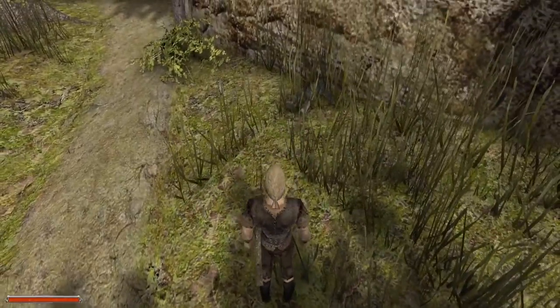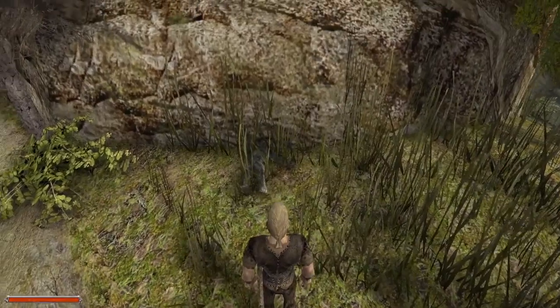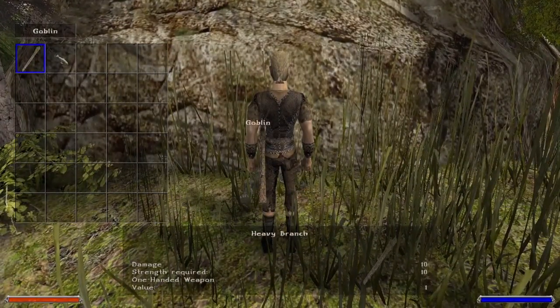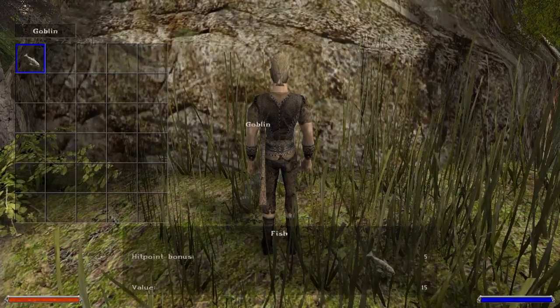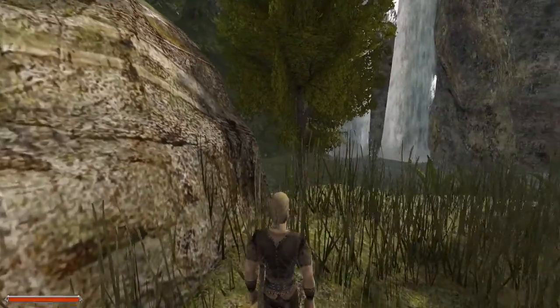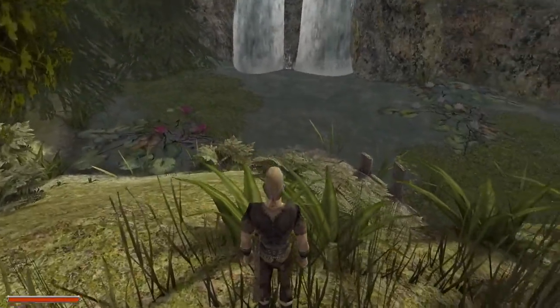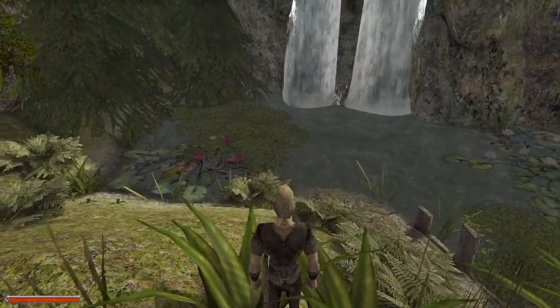Speaking of the goblin - and we get out of combat mode - he had another heavy branch and we can search his corpse as well. So we had a second heavy branch on him, and he also had a fish, which is nice.